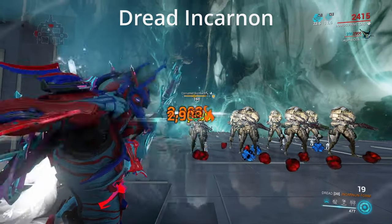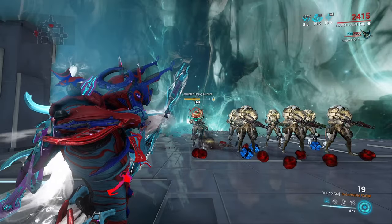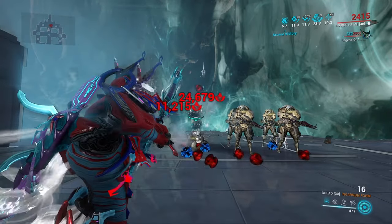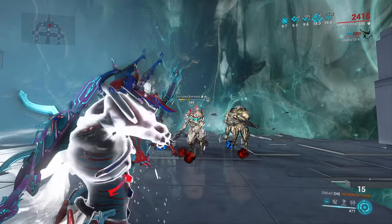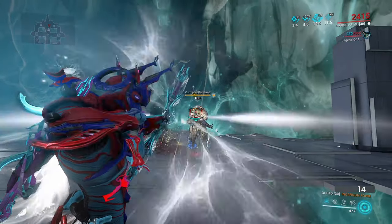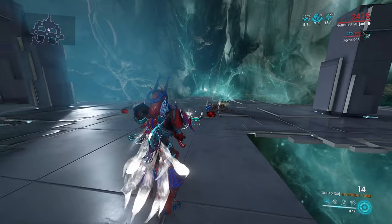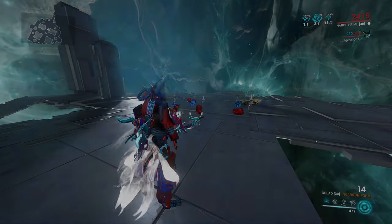Next we're going to be using the Dread Incarnon, and one thing you're going to notice right here is the punch-through on the Dread Incarnon is nowhere near as effective as the base Dread was. I feel the reason for that is the Dread Incarnon switches the Dread from slash base damage to impact base damage. Next I want to go back to the normal base Dread and put it up against some Eximus units.